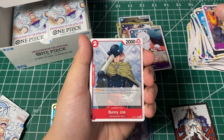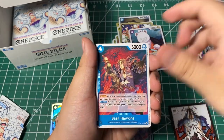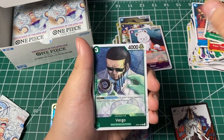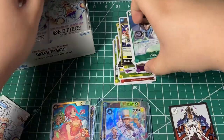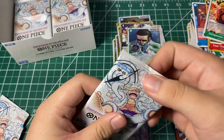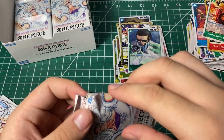Here we go — Sun Guru, Baninjo, Clear Ideas, X Barrels, Basil Hawkins, event card, event card, Doflamingo, Virgo, and Morley. Alright, let's keep going — we're about halfway through, I'm pretty sure.